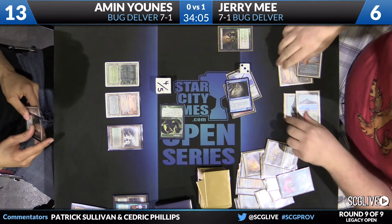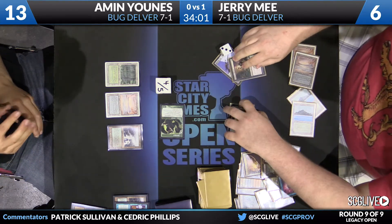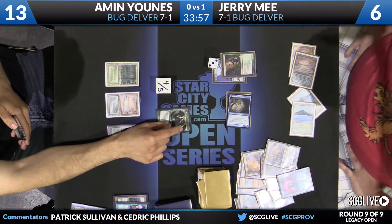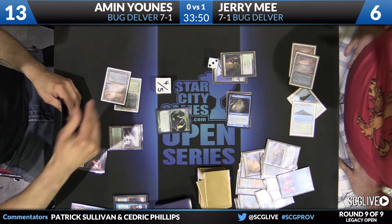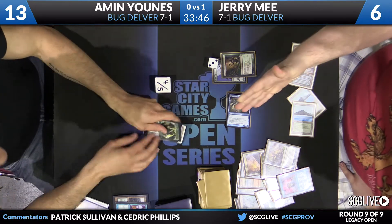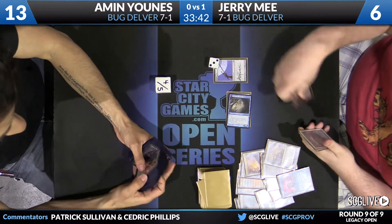He's got Deathrite Shaman, and no Tarmogoyfs — zero copies. His creature base: Delver, Confidant, Deathrite, two True-Name Nemesis, one Vendilion Clique. On this side of the table for Yunus, he's got Delver of Secrets, Tarmogoyf, a couple copies of Dark Confidant — only two — and then four copies of Deathrite Shaman. Your usual suspects as far as spells: Brainstorm, Daze, Ponder, Force of Will. Can't forget about Abrupt Decay, of course.